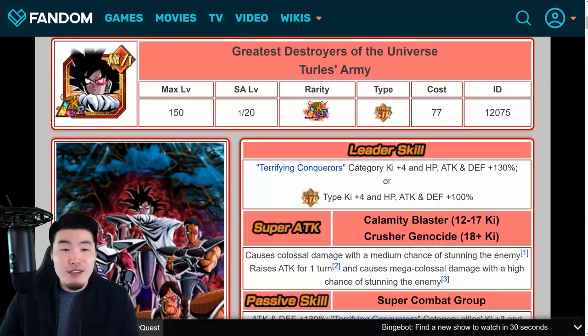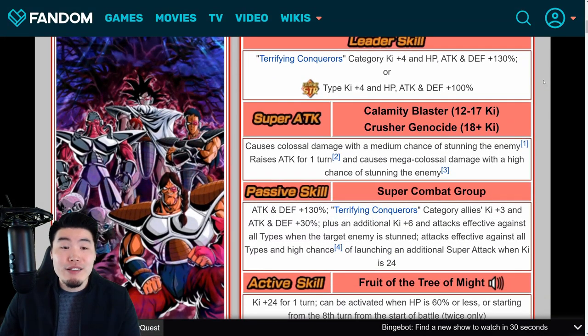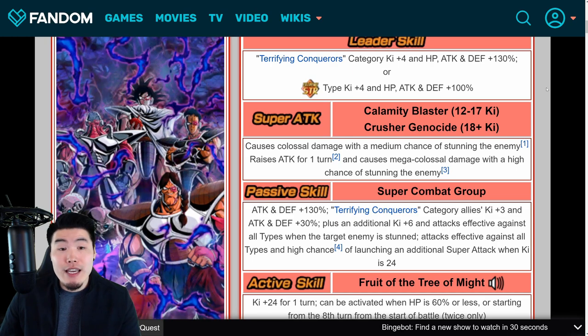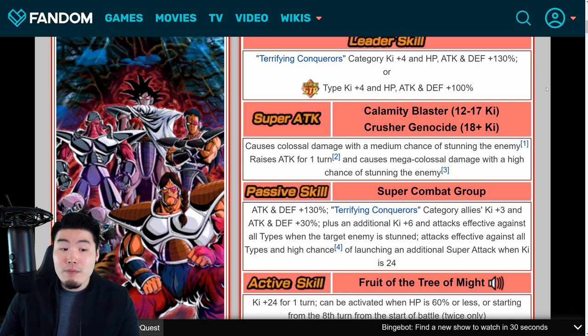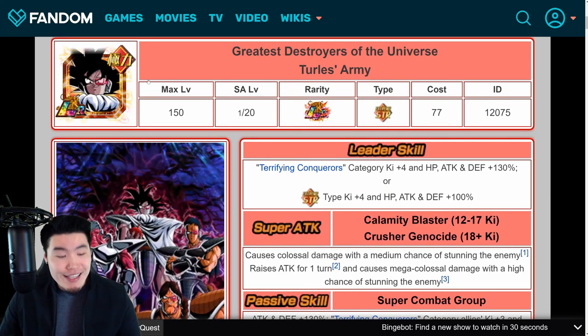The Turles Army is another extremely powerful unit — I'd say top 5 to top 10 for sure. I do think Jiren is slightly better, but it might be closer than some people think.